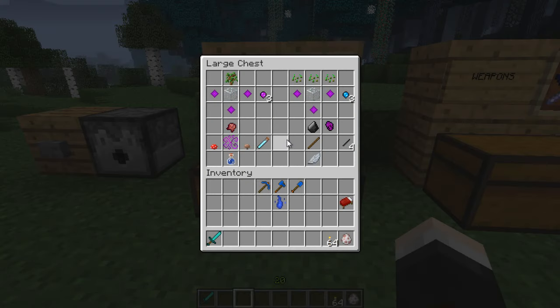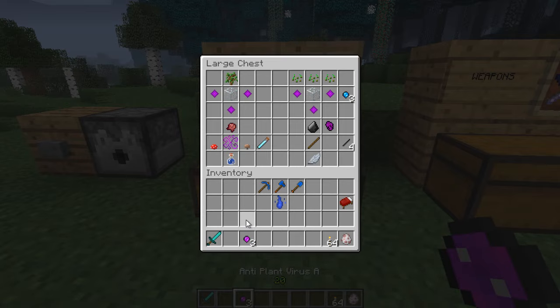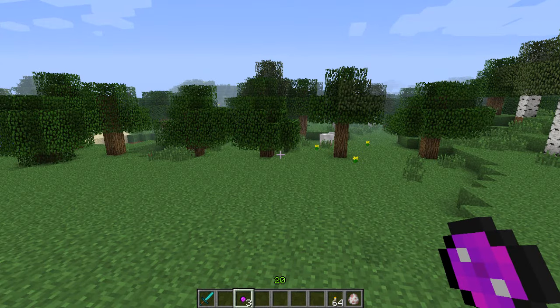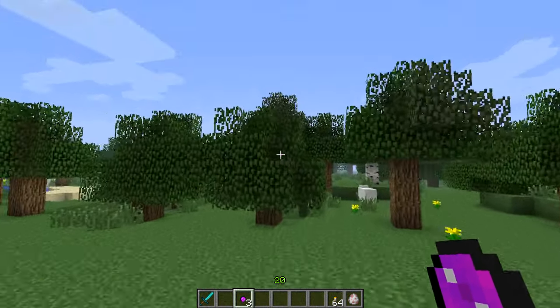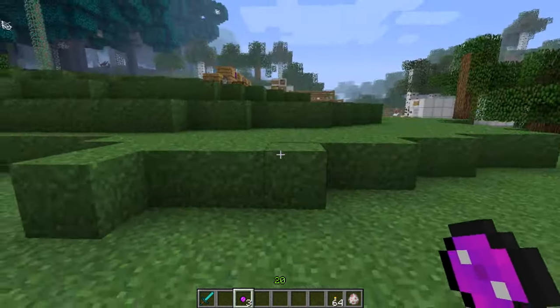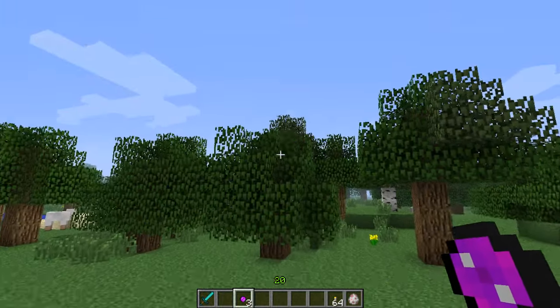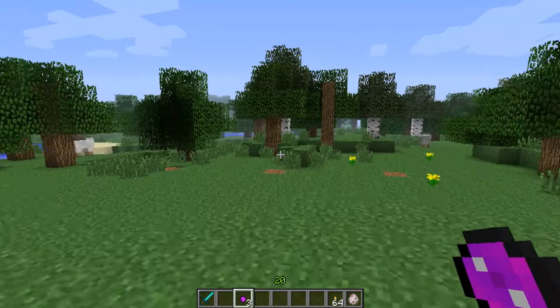Over here we've got some potions and we can make different stuff. First up we've got anti-plant virus A and anti-plant virus B. The first one needs an oak sapling and three virus seeds - virus seeds you can get from the different mobs in this mod. Just kill the mobs and you'll get some virus seeds, and you need a piece of glass to make three anti-plant virus A. What you do is right click and throw it, and it will make trees disappear. I used this to clear this area - just throw it with a right click and where it lands, it will start to clear the trees away.